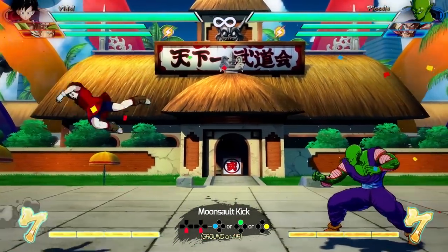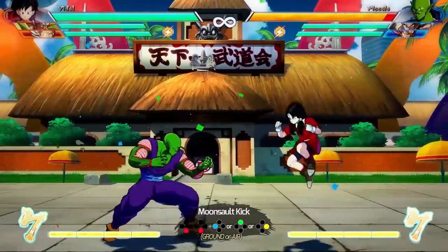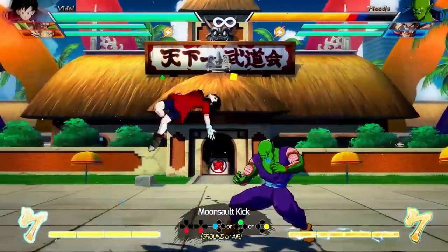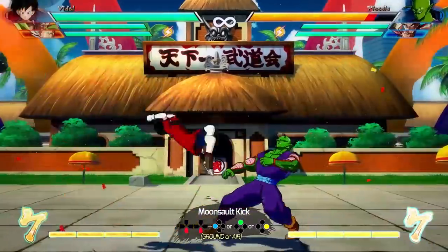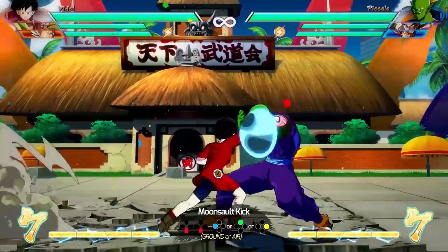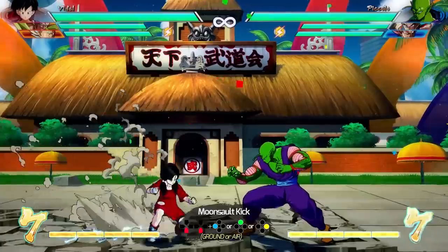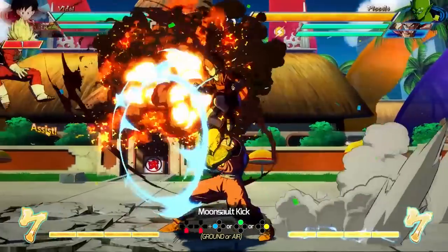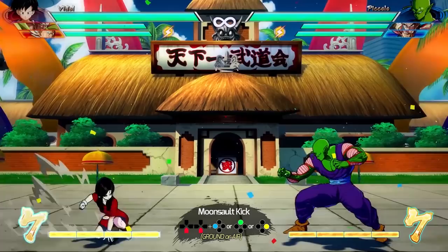Next up we have the Moonsault Kick, with down-down and the light, medium, or heavy attack versions. The name is the best thing in the world — Moonsault! This is a cross-up overhead attack. You can do this from the ground or the air, and you can just keep doing it repeatedly whether the opponent is blocking or getting hit — amazing for mixups. You can put this anywhere in your block string, though it is an aerial attack, which means it is punishable by anti-air moves like the down-heavy. If the opponent spams down-heavy, most likely it will whiff because it'll come out on the wrong side, but I wouldn't risk it without assists.